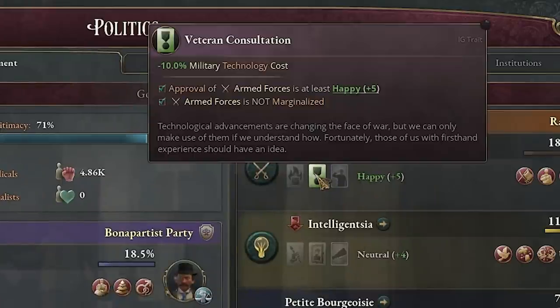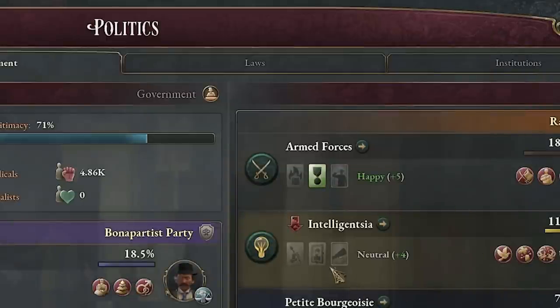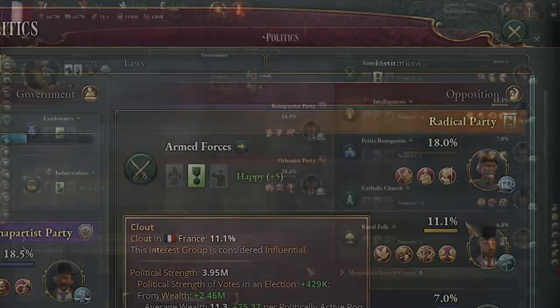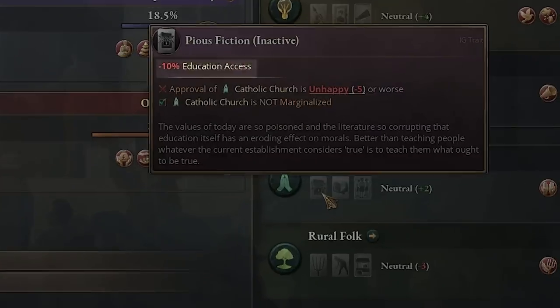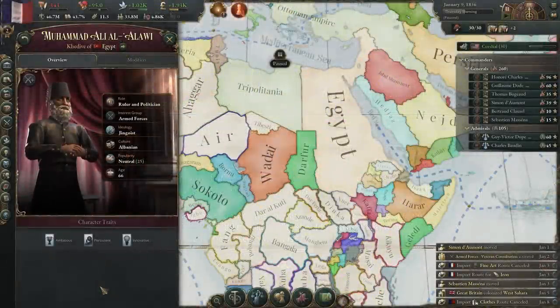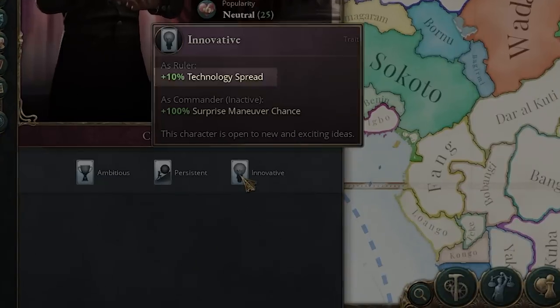The armed forces have a trait called Veteran Consultation (or similar depending on your nation) giving minus 10% tech cost. The intelligentsia will give minus 10% society technology cost, again doubled if their clout is strong enough. There are also two interest groups that can hurt your technology: the religious group can give minus 10% education access if they're unhappy, and the rural folk, if unhappy, give minus 10% technology spread. Finally, rulers can have the Innovative character trait, which helps your technology spread by 10%.